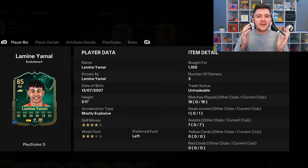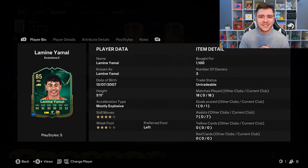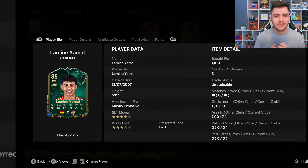YouTube, what's going on man? It's your boy Booba and welcome back to another player review on the channel. Hope you guys are having an incredible day. In today's video, we're going to go ahead and check out the new Bag of Tricks Evolution card for none other than Lamine Yamal.